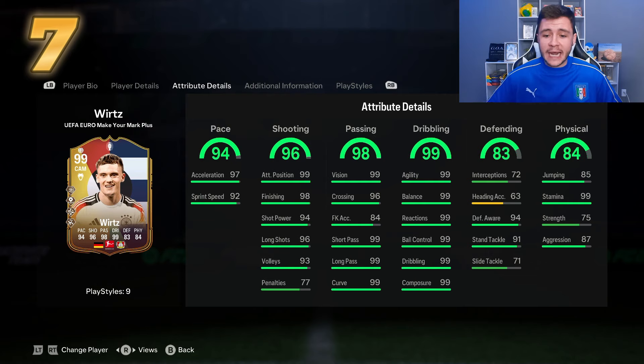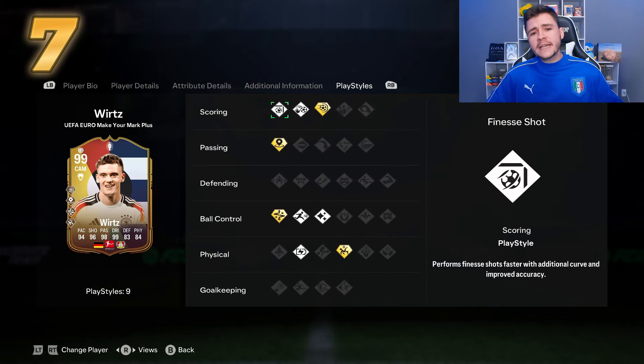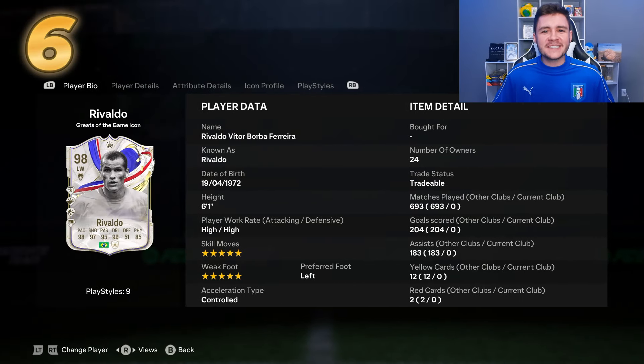He can play center attacking mid, center mid, and striker, but he's best suited as a CAM. With a smaller build, he has 83 defending and 84 physical, but only 75 strength and 87 aggression, so you rely on the technical side to create chances and score goals. His technical stats are phenomenal: 96 shooting, 98 passing, and 99 dribbling — 99 for each subcategory. With 98 passing and the incisive pass play style plus you can create so many chances. He's also very clinical — 99 attacking positioning and 98 finishing. He's still going for 4 million coins, but is easily one of the best CAMs in the game.